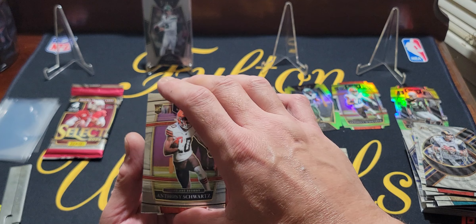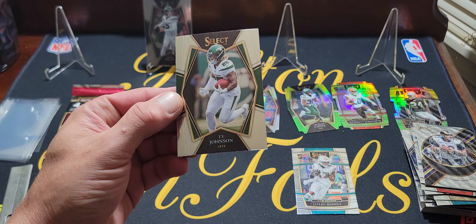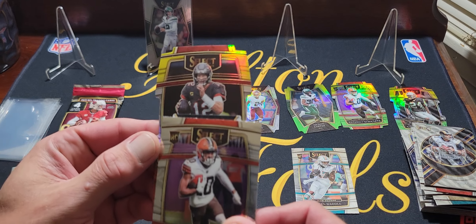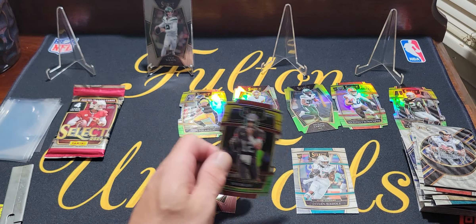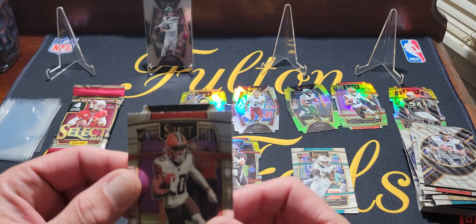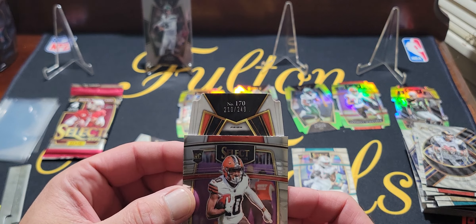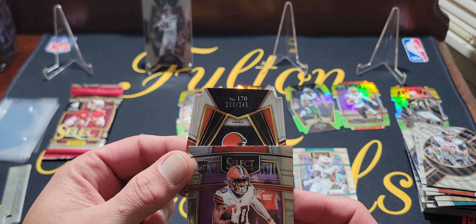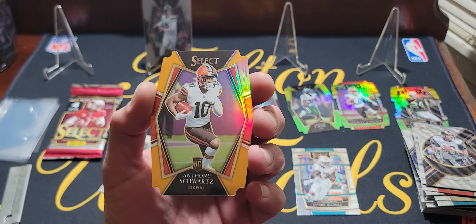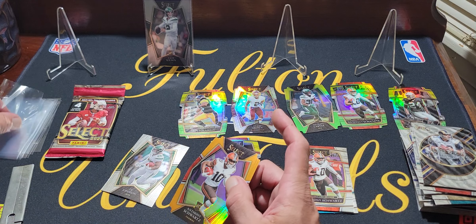Next pack we got a couple die cuts, one backwards. Off the back first we got Anthony Schwartz — nobody cares — then Ty Johnson. Our green and yellow is going to be Tom Brady. Yeah, that's definitely probably the most valuable card in the opening so far. Then we got this backwards card, number 170, numbered down to 249. An orange Schwartz to go with our base Schwartz and our green and yellow Schwartz — you son of a Schwartz. Alright, well we got a numbered card.